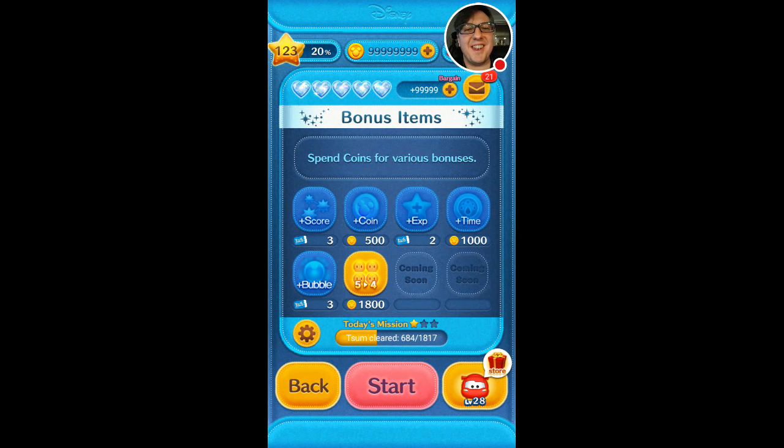Hi everyone, Mu here with another gameplay video for the Disney Zoom Zoom mobile game. This time we'll be taking a look at Lightning McQueen, and his skill is a little bit different. I really love when they add something completely unique from the other zooms in the game, as they do tend to recycle the abilities quite a lot just with different animations. But let's take a look and see exactly how his skill works.